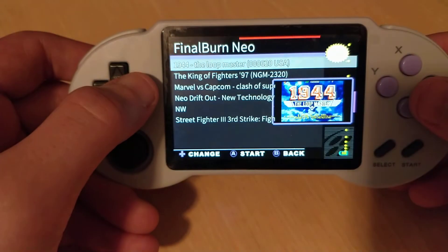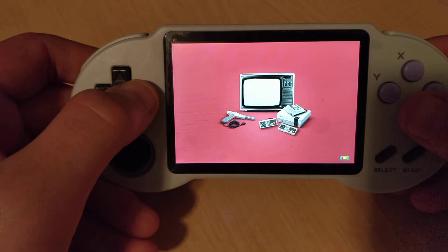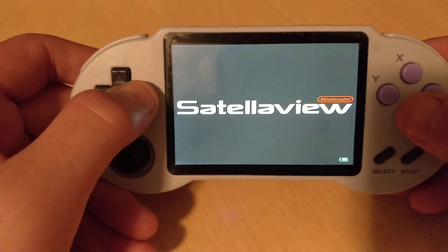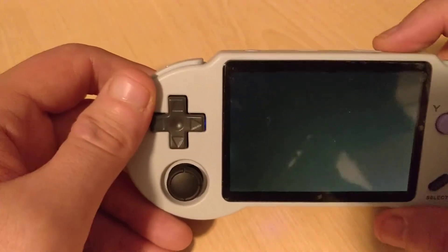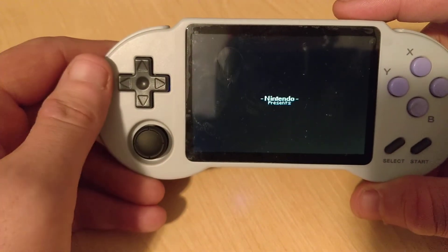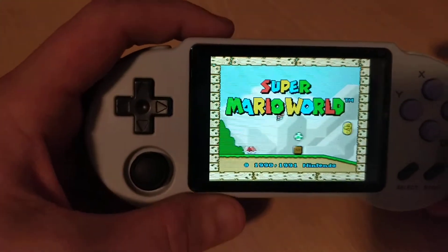So here: Final Burn Neo, MAME 2003, MAME 2010, Neo Geo, Nintendo, Famicom, Nintendo CD or MSU1 — and it does work, let me show you here. You'll hear the audio difference for those of you that know the game well; you'll be able to tell right away. There's MSU1.